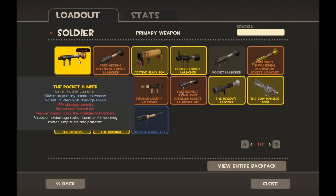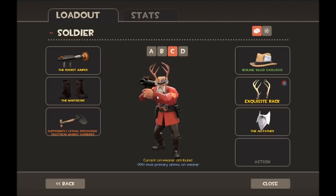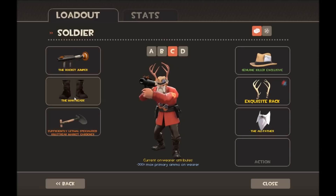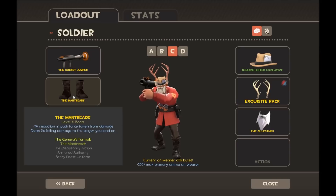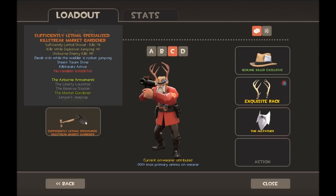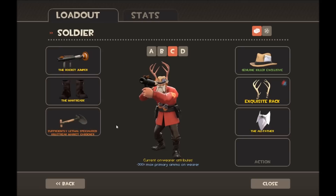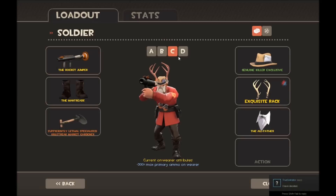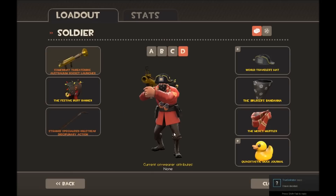Loadout C is my rocket jumping loadout, so I have the Rocket Jumper which makes me take no damage from rocket jumps, the Mantreads which deal damage to people when you land on them after rocket jumping, and then the Market Gardener as my main — and only — method of killing people, since I can't deal damage with the other two.